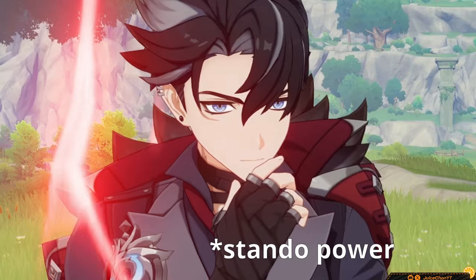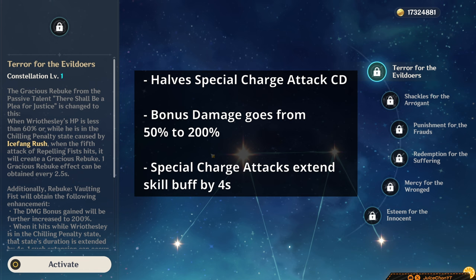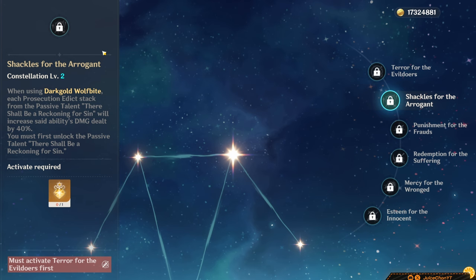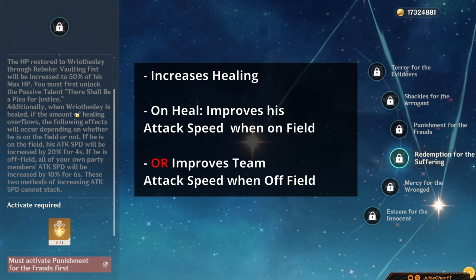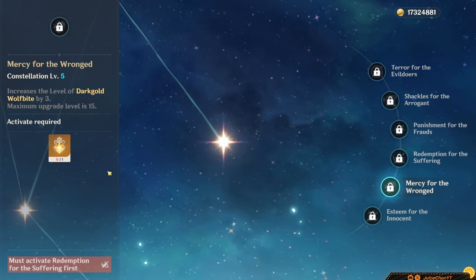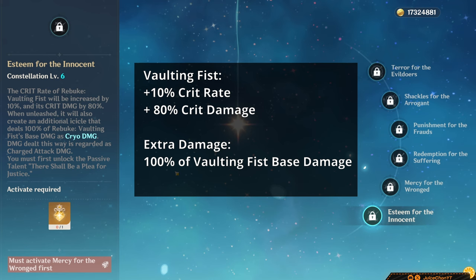Ready to take Riesli to the next level? His C1 is amazing — I'd argue it's even more influential than Tau's C1 is for her, giving a 20% increase. It's actually better to pick up over his signature. His C2 is a solid DPS increase for his burst. His C3 is a lovely upgrade to his normals, increasing his DPS by 15%. His C4 is a pretty niche buff and not that big of a deal in my opinion. His C5 is just an increase to his burst by 3 — only about a 5% DPS increase. Then the big C6 increases his DPS by a whopping 40%, providing a buttload of stats and a big instance of extra damage.